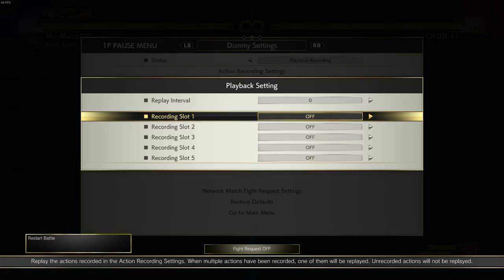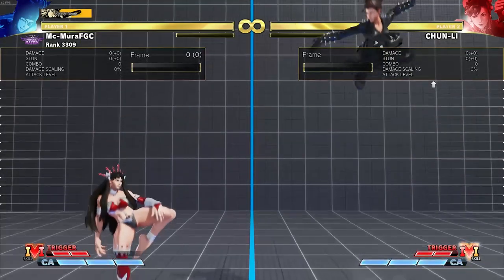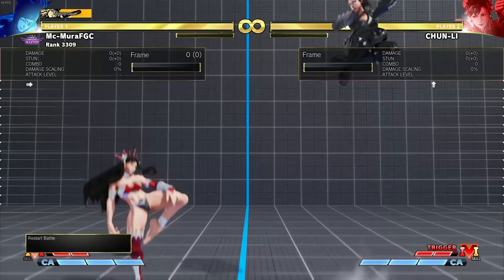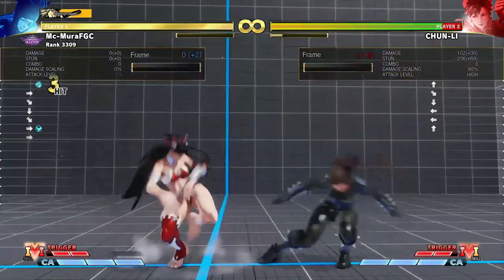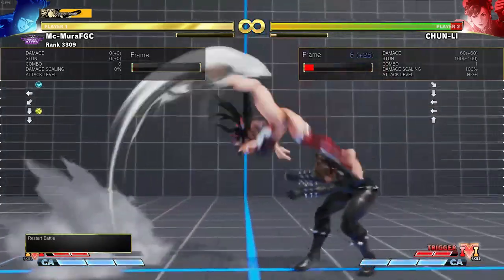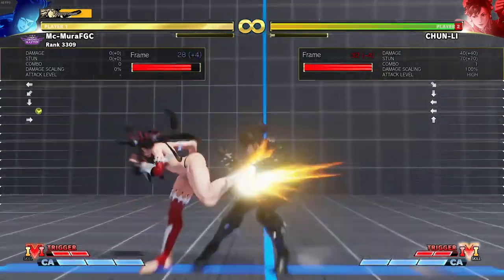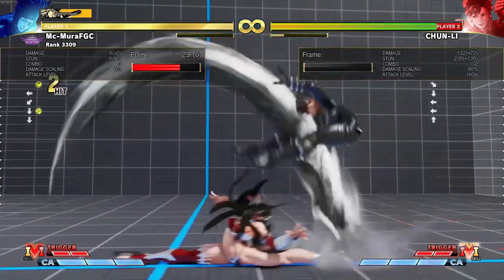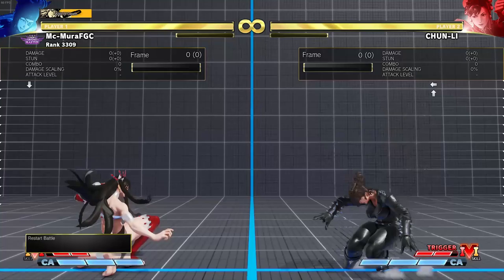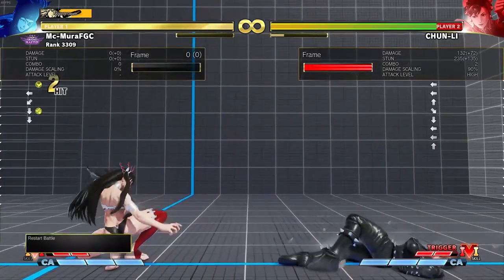One of the most common ones is dashes. If Changli is dashing, doing a standing light kick and buffering a light punch winwheel is a great option for Juri, as is crouching medium punch. Juri's crouching medium punch and standing medium kick are really good buffers if you are thinking that Changli is gonna dash forward.